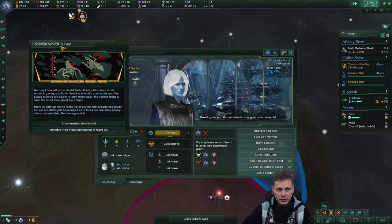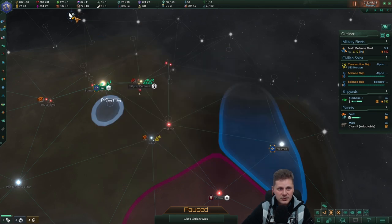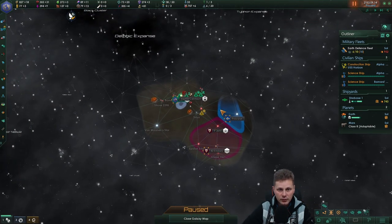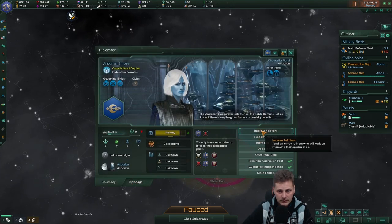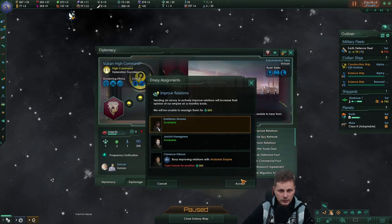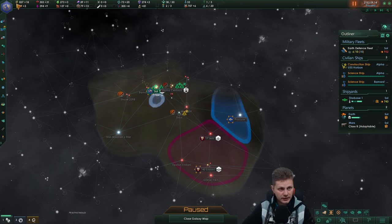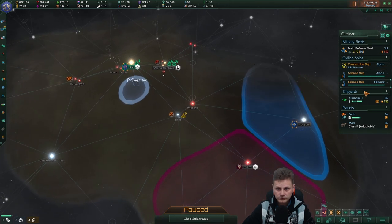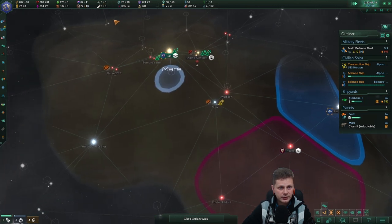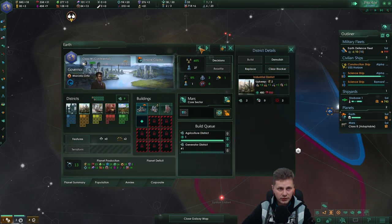They haven't rivaled the Vulcans — that's good. Let's commission this event; we will get the embassy. Do I want to start improving my relations with them because I have nothing else to do? I think the answer is yes, I do. We're going to be very tiny. We can't even get ourselves another scientist because these jobs are just horrible.